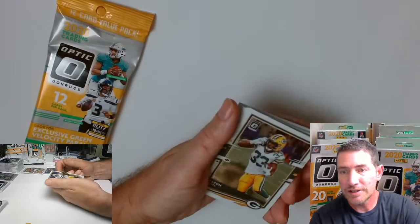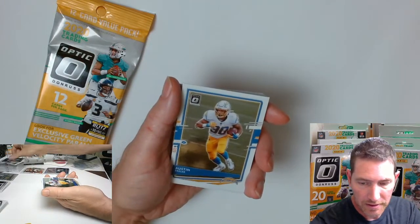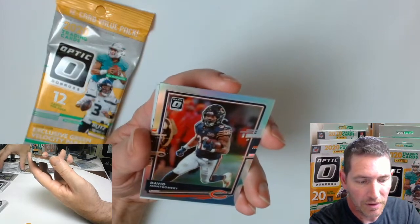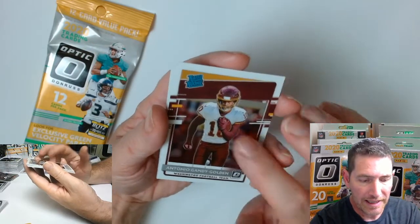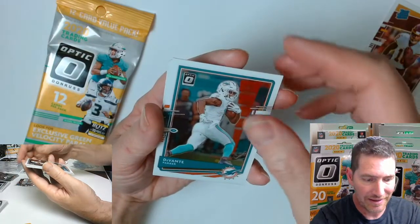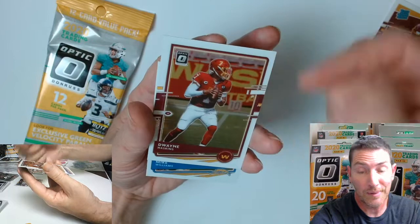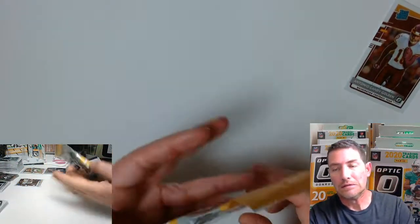First one up, we got Aaron Jones and Ryan Tannehill. Austin Ekler — we got a silver parallel coming out. Marquise Brown. Drew Brees and a David Montgomery — it's the silver, and I've gotten this card in another one. Antonio Gandy-Gibson, Devontae Parker, Devin Bush. Doris Smith — oh, this guy — he signed with the Steelers, right? Rosberg is a danger. Maybe Mike Tomlin can turn him around. Mike Williams.